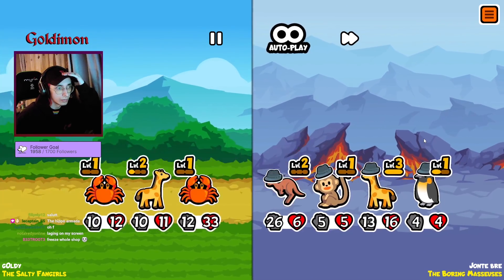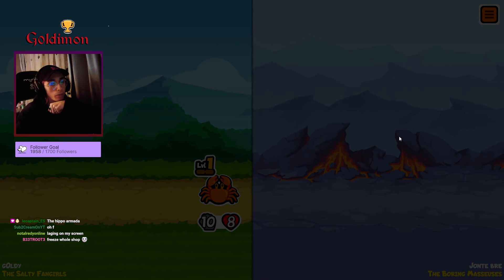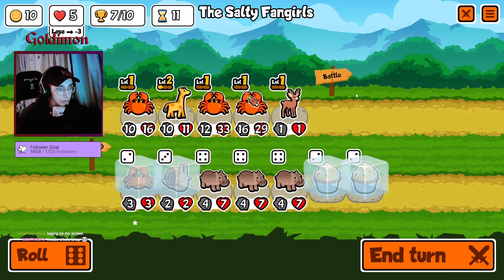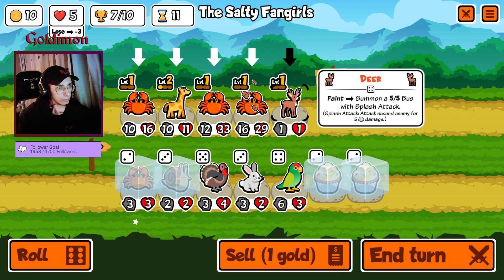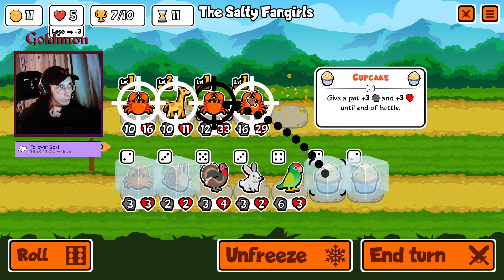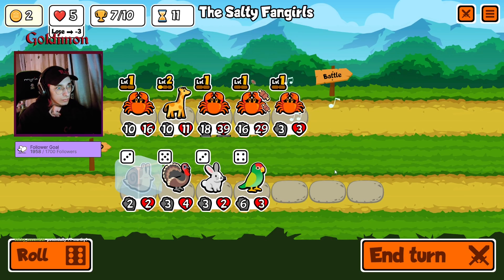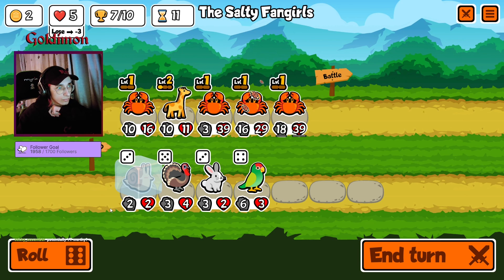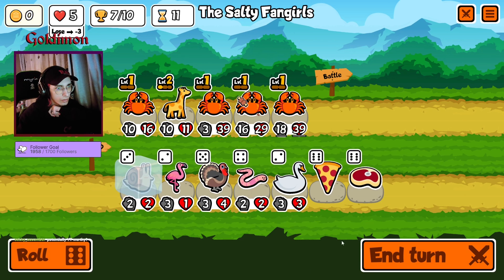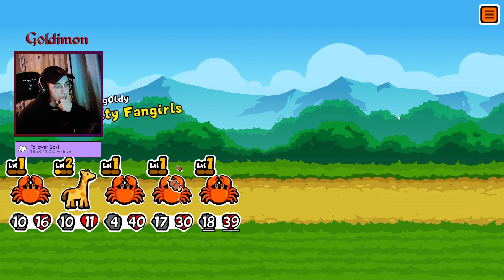We have a lot of HP. We actually defeated this guy — the splash damage was amazing for popping the melon on the kangaroo. You have to go. Steak — that's a gimme. We have four crabs now. I guess we could even go for the fifth one — that would be crazy.